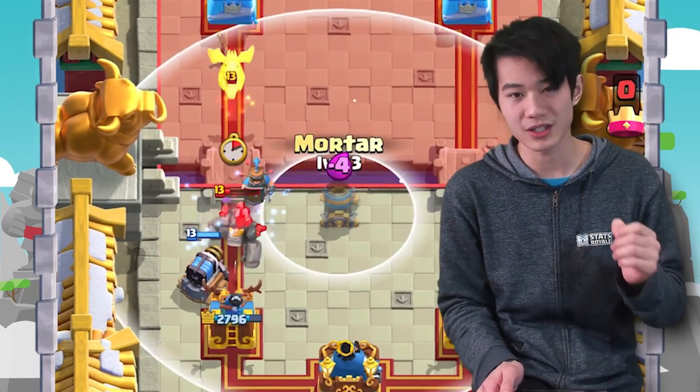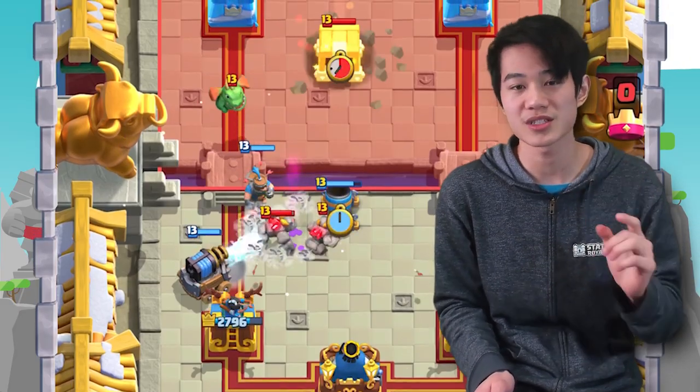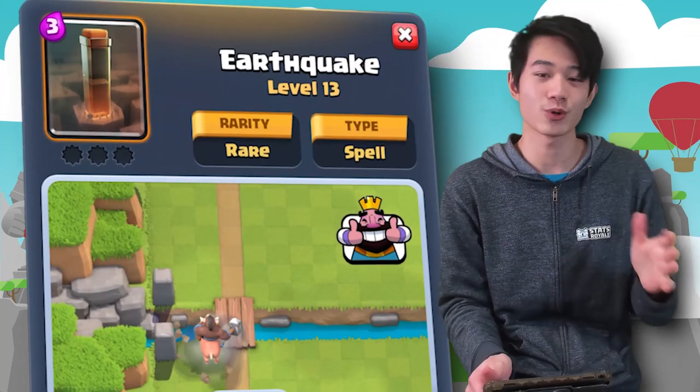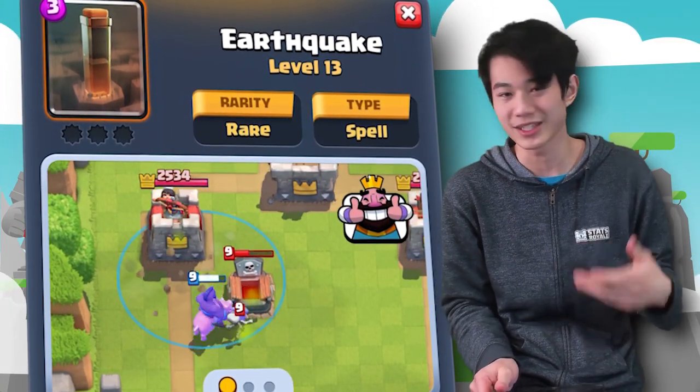In addition, the Royal Delivery is going to be very, very important against any air units, so be sure that you are saving that Royal Delivery if you are against air units. Last but not least, the Earthquake is there just to keep up with the spell cycling, so sometimes you can't get a Mortar connection, then you can just spell cycle to the win.